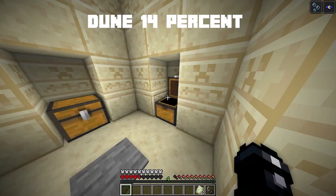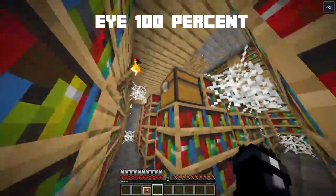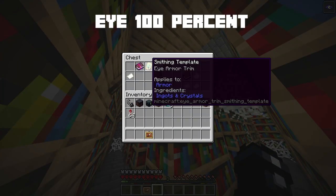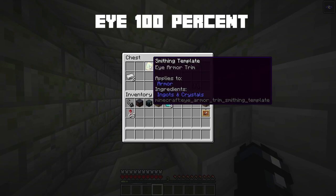The eye armor trim can be found in library chests 100% of the time, but you can also find it in other stronghold chests with only a 10% chance.